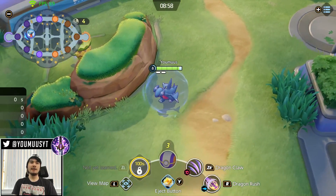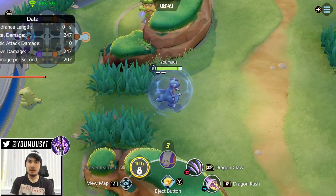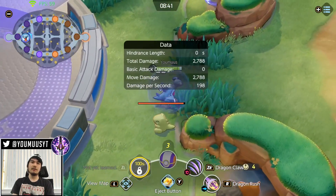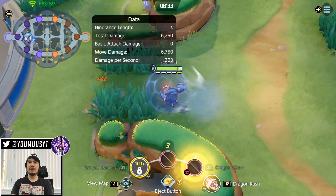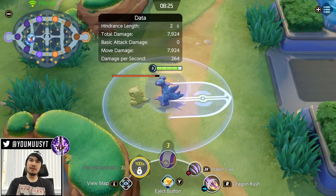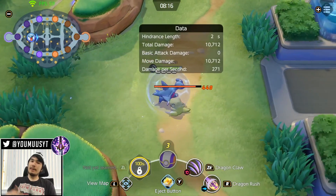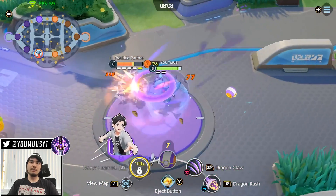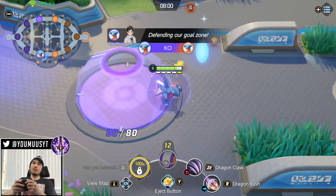If you want to last hit someone, use the second Dragon Claw hit. You can also flash behind someone and Dragon Claw to push them into your team. Dragon Claw has a generous hitbox too — it'll hit behind you, so if they're running away in your goal, Dragon Claw backwards to keep them in your goal longer instead of pushing them out. You can chain Dragon Rush to keep pushing an enemy back into your goal.